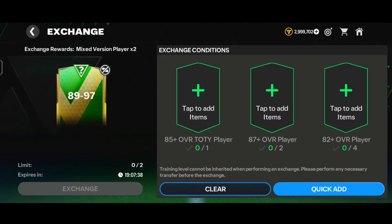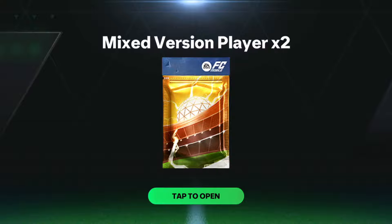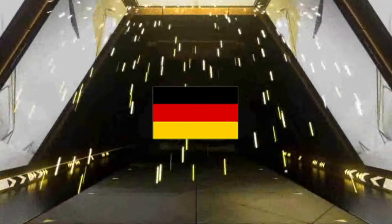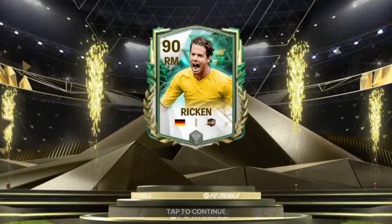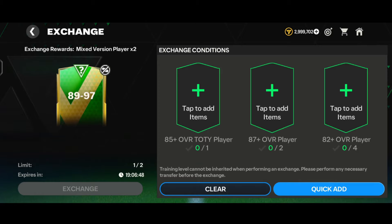Now we're doing the 89-97 over exchange. Quick-adding players done, we tapped on the exchange and here goes an icons walkout - this time Germany right midfielder Heroes. We got the 90-rated right midfielder of the Winter Wildcards version, and along with it a 90-rated CAM Herbert's of the Winter Wildcards version 2. In my opinion, this was also an L as we literally got two 90-rated cards from the 89-97 over exchange.